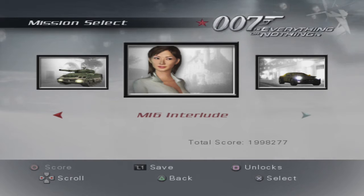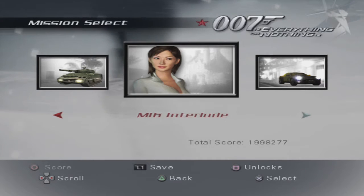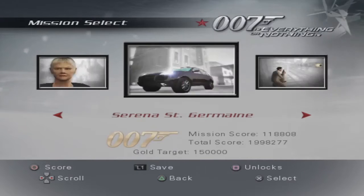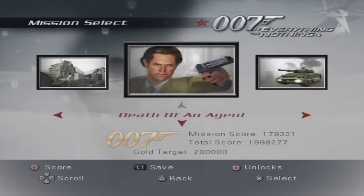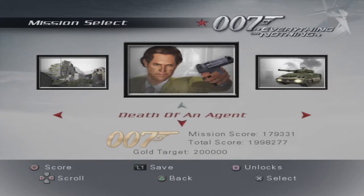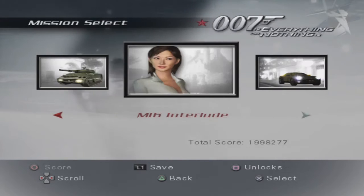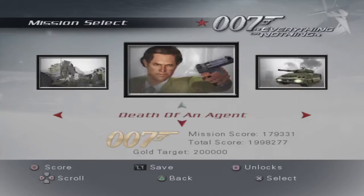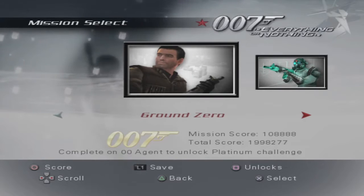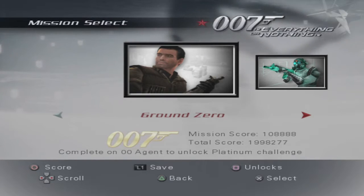Hello everybody and welcome back to 007 Everything or Nothing. In the last episode we did quite a bit. We went through — I'm assuming this will technically be Mission 4 — where we go through Serena Saint-Germain, Vertigo, The Ruin Tower, Death of an Ancient, and A Show of Force. Now we're back to an interlude where I'm assuming we'll get some juicy gadgets and interesting things. I just want to say that we've done a lot in this game. I feel like the other two games are pretty short by comparison.